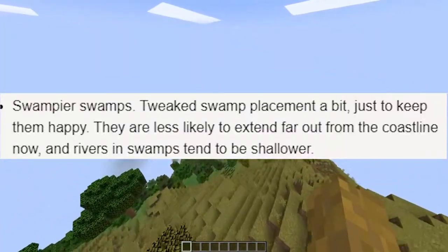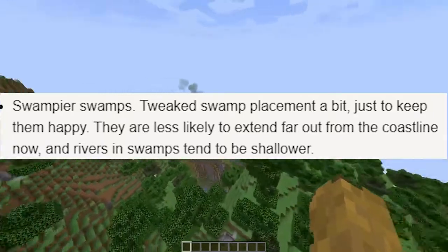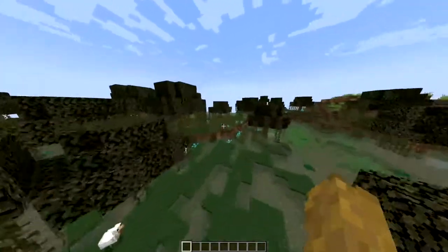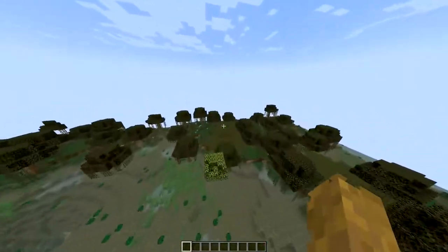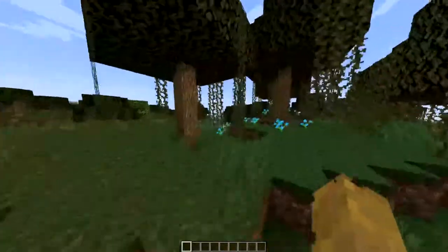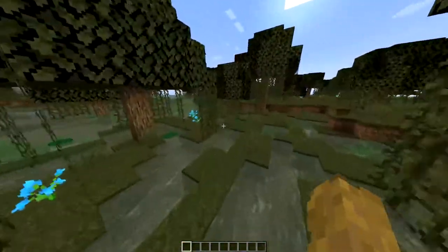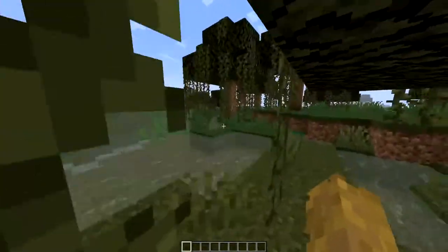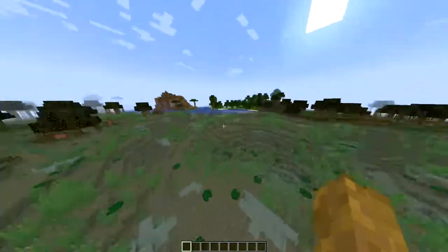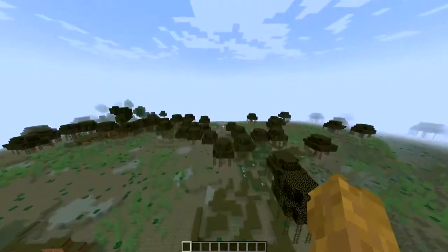Swampier swamps: tweaked swamp placement so they are less likely to extend far out from the coastline, and rivers in swamps tend to be shallower. I'm guessing this is to make it more like Florida swamps — the Everglades. If so, they should add crocodiles and alligators. These trees sort of look like mangrove trees on Florida coastlines.